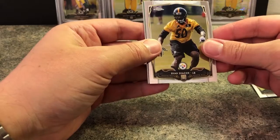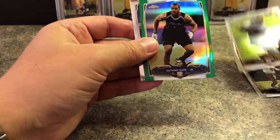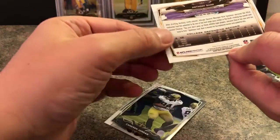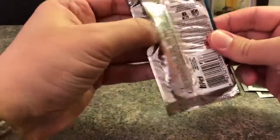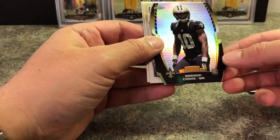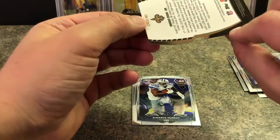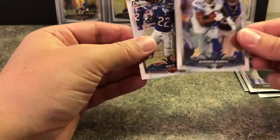Ryan Shazier — great linebacker, unfortunately got hurt a couple years ago, hopefully he'll be back soon. Robert Hiram rookie card. Anthony Barr linebacker — what are those out of? Not even numbered. Anthony Barr is a total jerk and injured Rodgers two years ago, so we'll just throw that one away. Cameron Jordan — good player, got a big game coming up next week, Packers and Vikings for the division title. Brandon Cooks die cut — that's pretty shiny, now with the Rams, not numbered but it's a cool card.